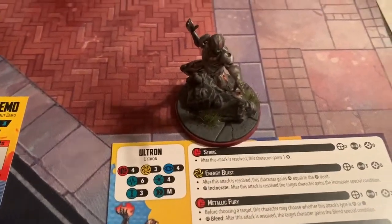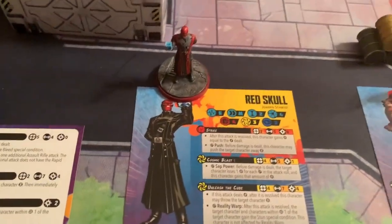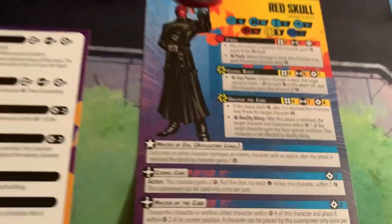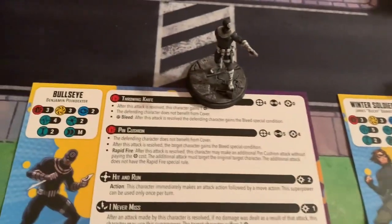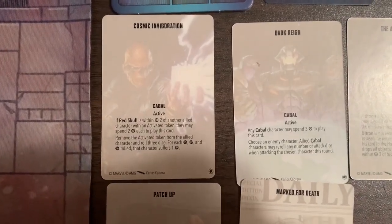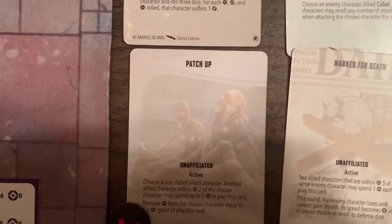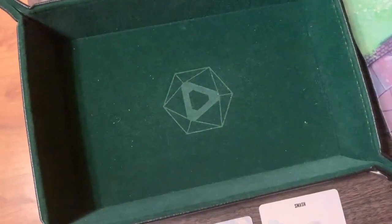For the Cabal, we have Ultron returning the favor to the Avengers, Baron Zemo, Red Skull leading the team, Winter Soldier, and Bullseye. They'll use the Masters of Evil affiliation. Their team cards are Cosmic Invigoration, Dark Rain, Age of Ultron, Patch Up, and Marked for Death.